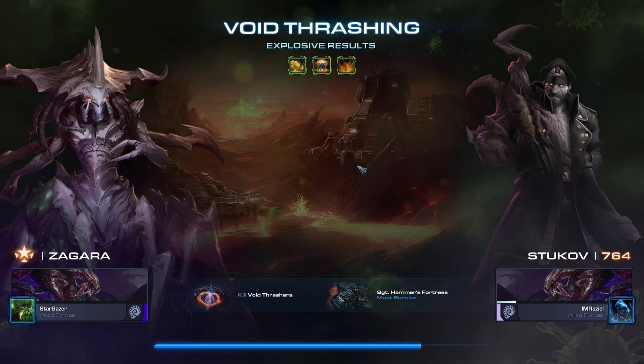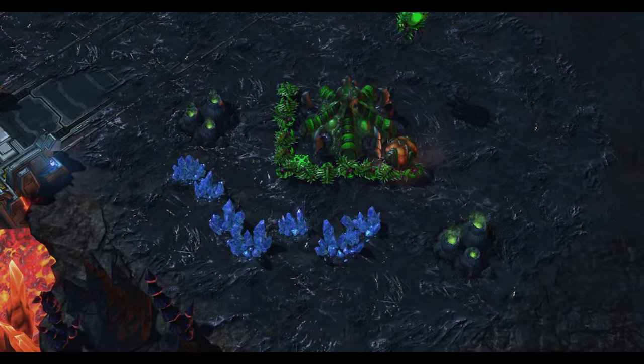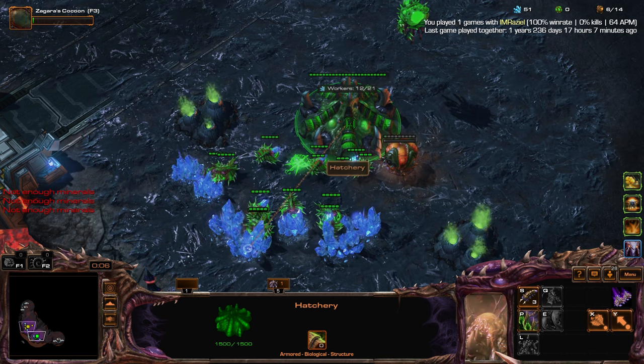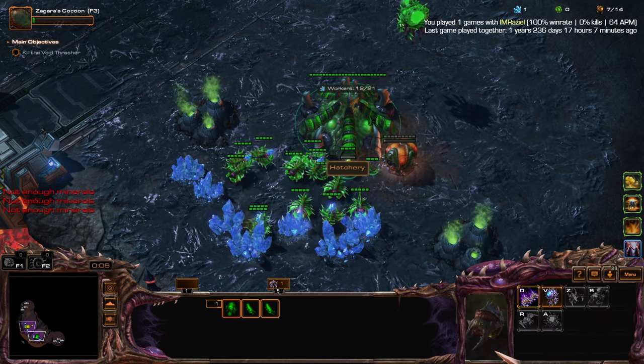Hello, here we go — Explosive Results is now live. I'm playing as Zagara and got Luck of the LI3 creep, which is nice because there's been no chance of spreading creep anyway because of the nukes that drop from the sky, the hybrids that nuke, and also everything that dies will explode. That's why it's Explosive Results — and I have some explosive results of my own because I have Banelings.